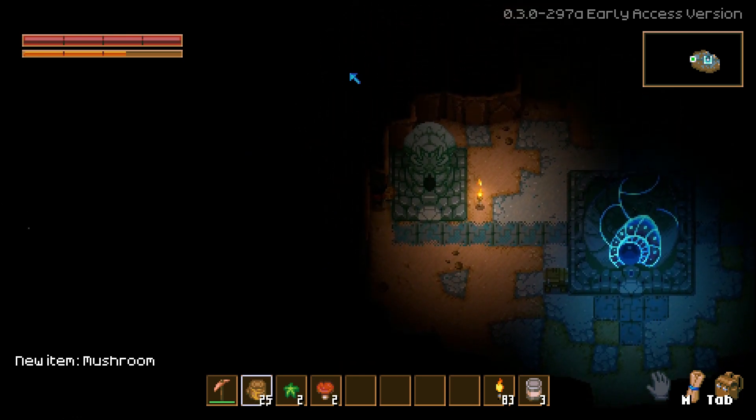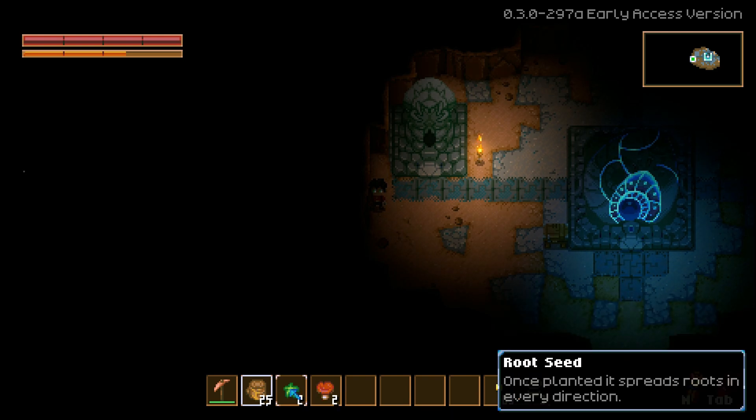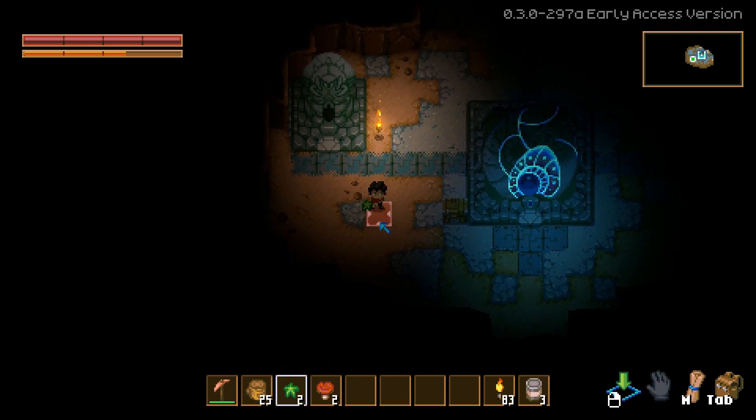Can I take mushrooms? Nine food, 2.1 health every second for 20 seconds, can be cooked — a perfect snack on the go. We got some root seed as well. Once planted, it spreads roots in every direction, so I guess that's how we can make more wood.